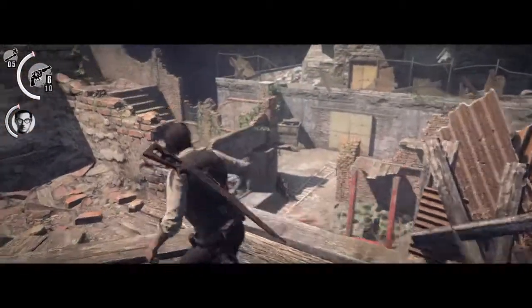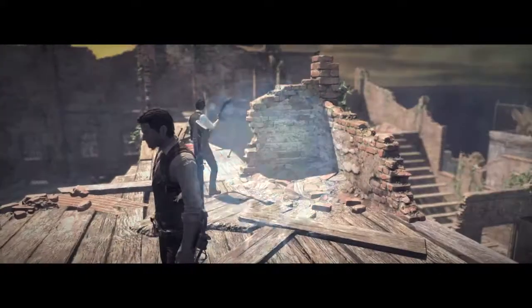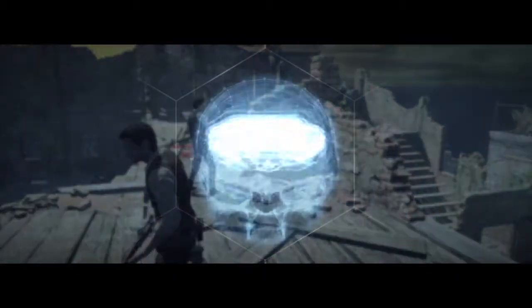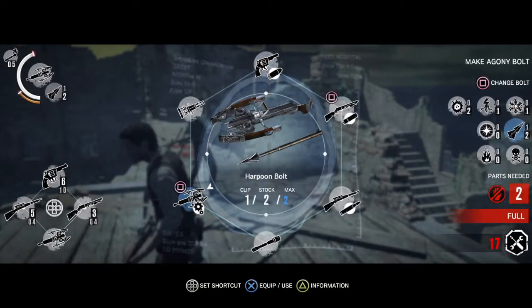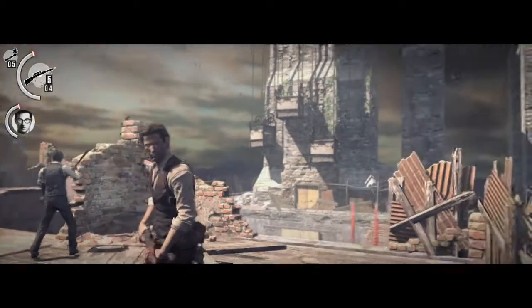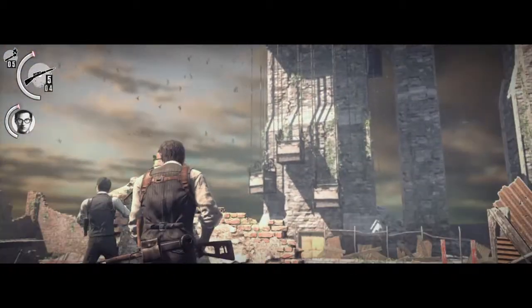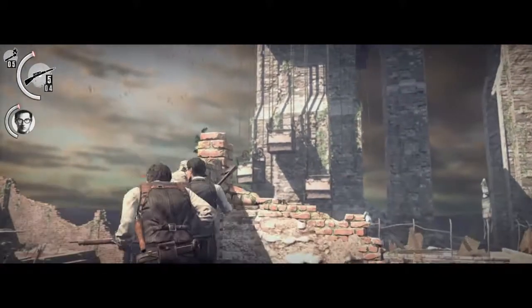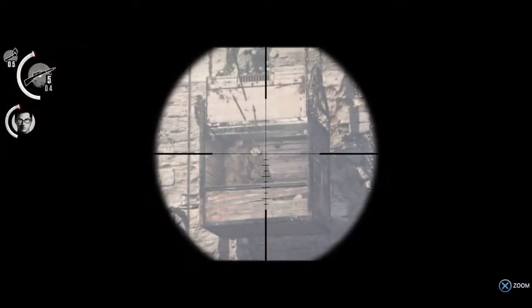All right guys, so here we are. First we're gonna take out this guy — he's really not that hard. Just make sure to use your sniper ammo because of the distance. I believe it's gonna be that one there, so I'm gonna trigger him and run back. You gotta be kind of quick, but remember you don't need the headshot.